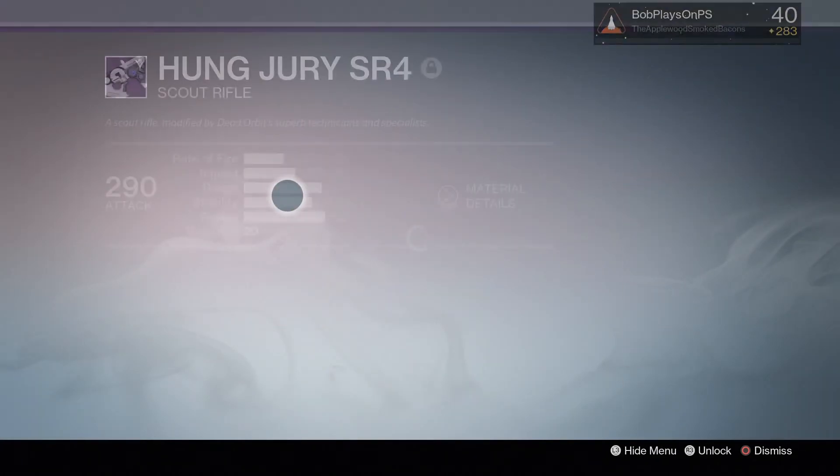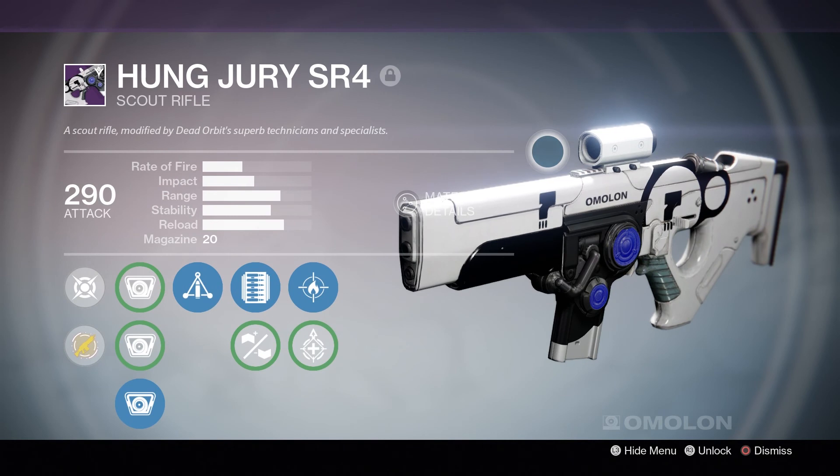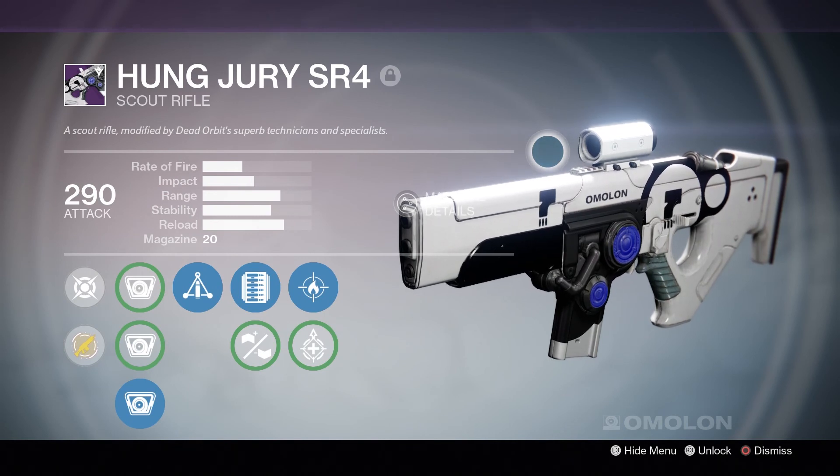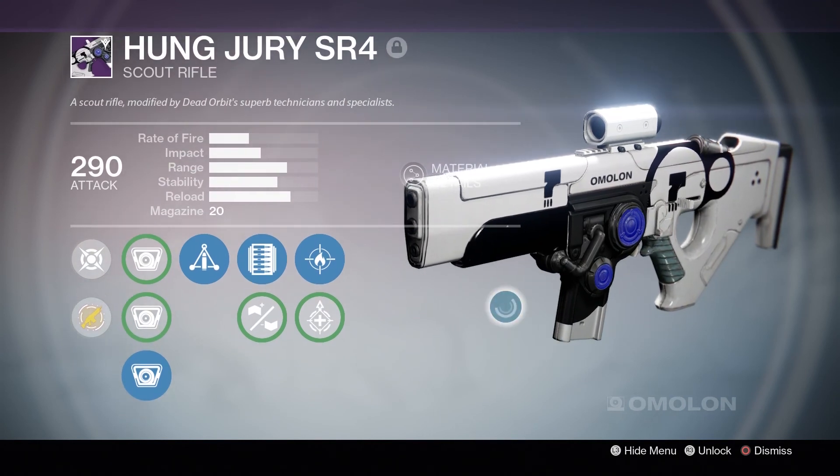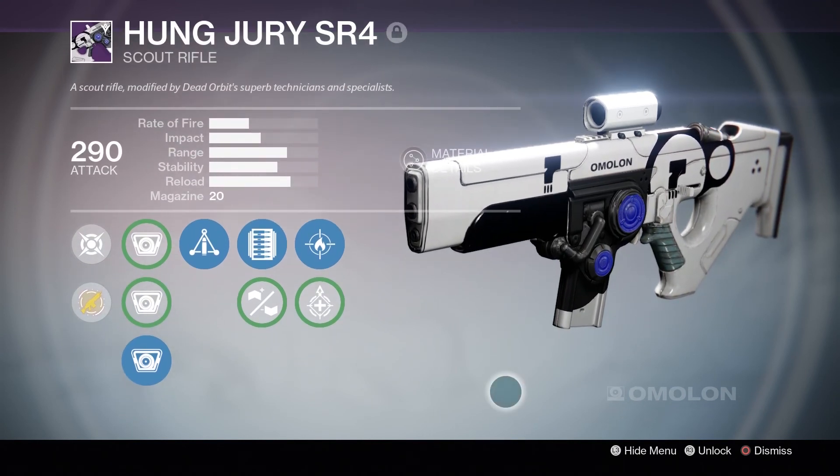Yeah, the Hung Jury SR-4. This right here might be the best PvE primary legendary weapon you can buy in Destiny right now in Year Two. As you can tell, it's got a pretty sweet roll on it.